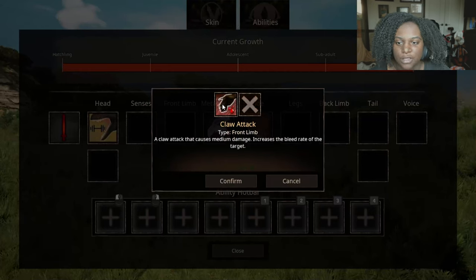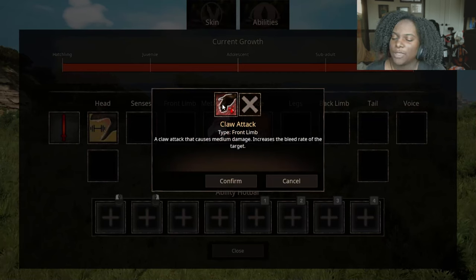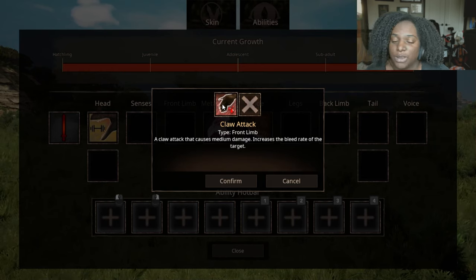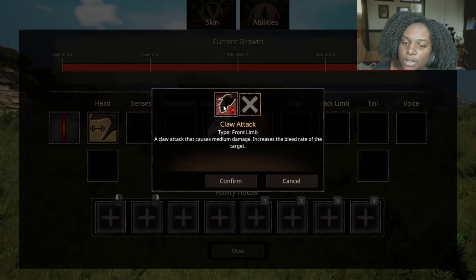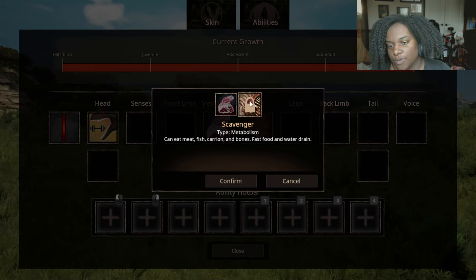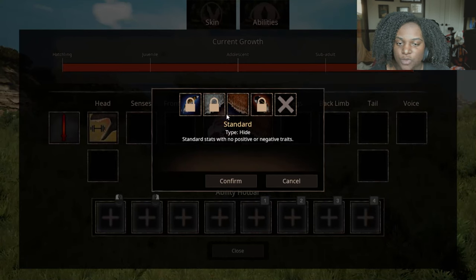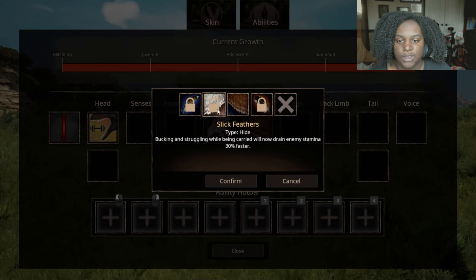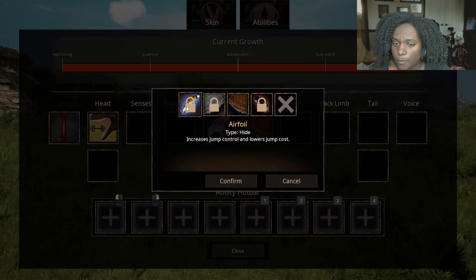Front limb: we have Claw Attack, a claw attack that causes medium damage and increases the bleed rate of the target — I'm assuming that means they should take more bleed damage, unless that means the bleed heal rate was what they were supposed to put there, I'm not entirely sure. Metabolism: Hyper Carnivore — only able to eat meat, food drains much slower. And Scavenger — helps you eat meat, fish, carrion, and bones, with faster food and water drain. For hide, Standard does nothing. Thick Plumage increases bleed and venom resistance probably by the standard 30%. Slick Feathers: bucking and struggling while being carried will drain enemy stamina 30% faster. And Airfoil: increases jump control and lowers jump cost — that could also be pretty good.